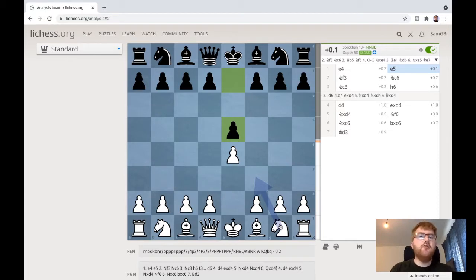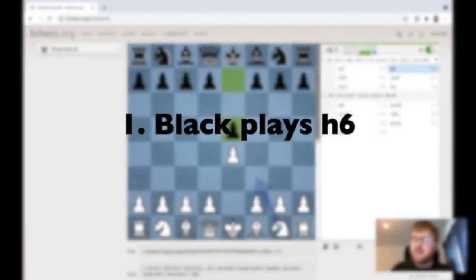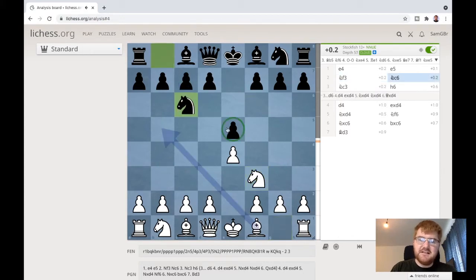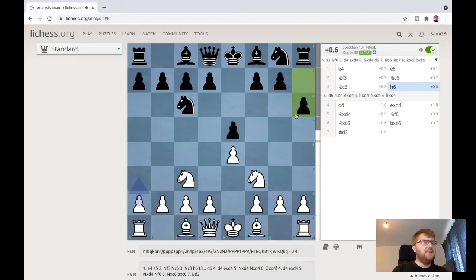Number one is the random h6 that opponents often play. I'm going to play knight f3 after e4, e5. This opening is very, very common, and most opponents will play knight c6 to protect that pawn. I'm going to play this system with knight c3, developing my pieces and controlling the centre. I want to show you what happens when black plays this kind of random move like h6.